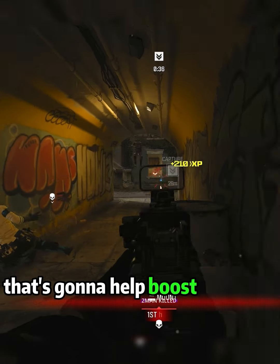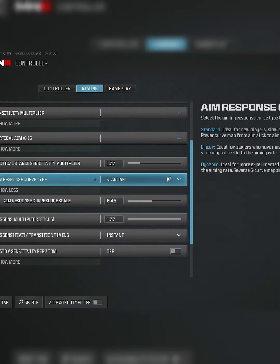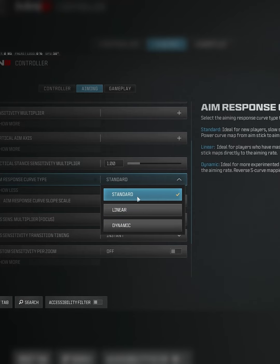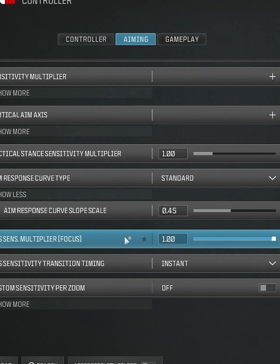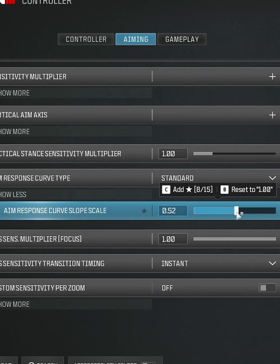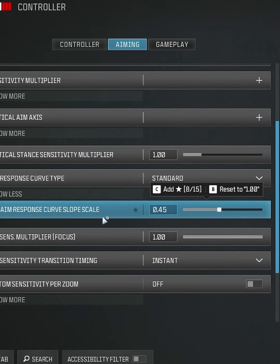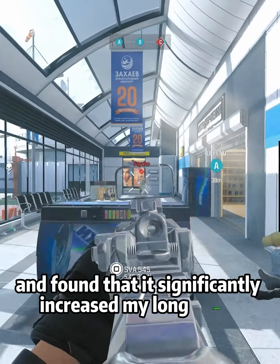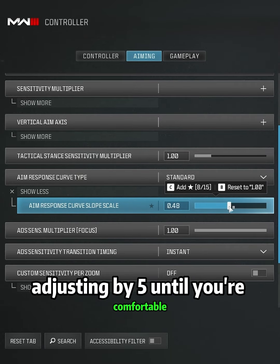Now for the settings that are going to help boost your aim assist, you want to come down to aim response curve. There are a lot of players in the community that use Dynamic, but I used Standard this year. There's a setting under Show More called aim response curve slope that allows you to adjust the slope of your curve when using Standard. I adjusted this to 0.45 and found that it significantly increased my long range aim assist. Try it out with your settings and adjust them by 5 until you're comfortable.